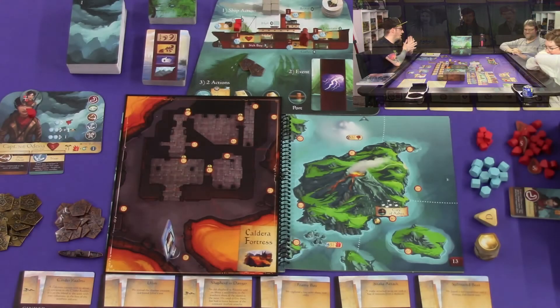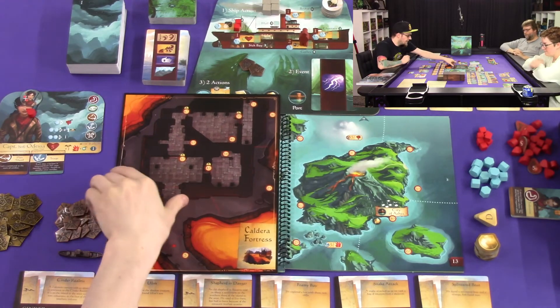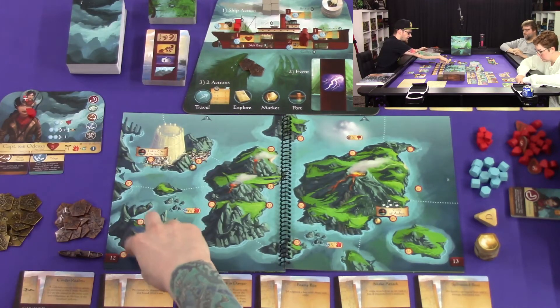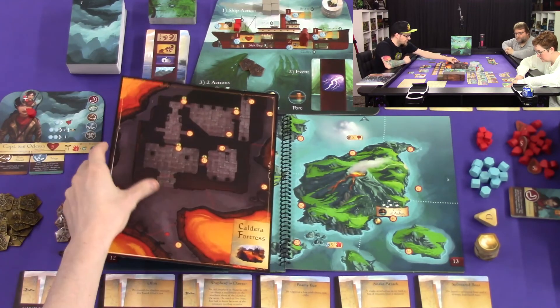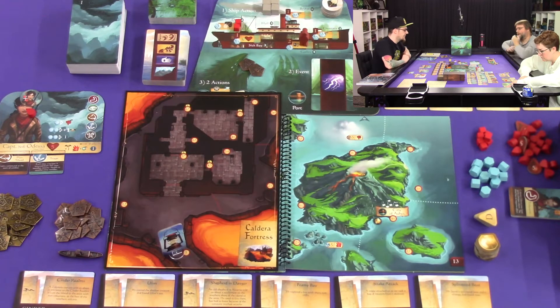Viewer discretion is advised. Hey everyone, welcome back to Board Games Unlocked. We are creeping up on the finale for the Sleeping Gods series. For this video, we are actually just going to demonstrate the dungeon expansion. On the previous episode, we stopped at 92, and we basically decided that we were just going to go into the Caldera Fortress, which is one of the dungeons.